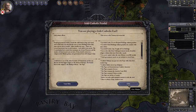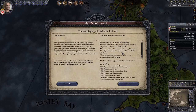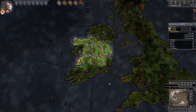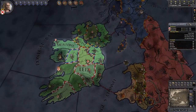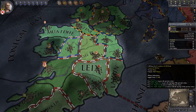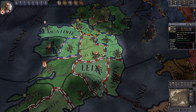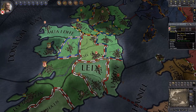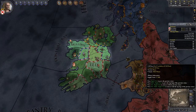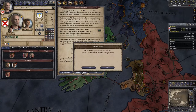Here's a tutorial message telling us what it's like to be Irish. Different cultures have different abilities and bonuses. We have castles, cities, temples, and forts, and we have to worry about the Pope. I'm going to click on the Political/Realms map mode — this makes it easy to see who we are. Here we go: we have two provinces that are our very own, Westmeath and Dunalane, both of which offer us tax and protection against invasion.